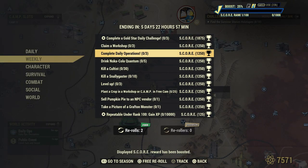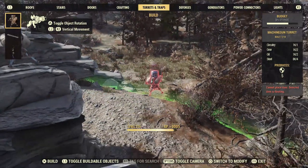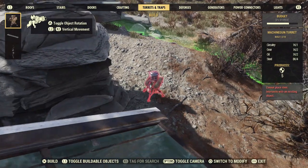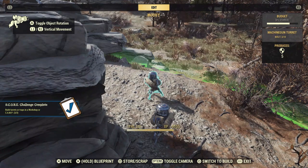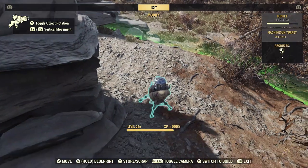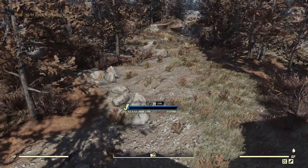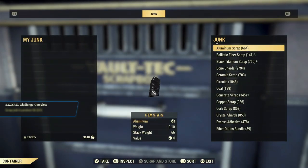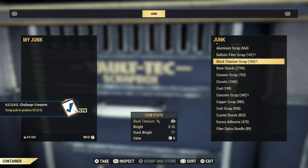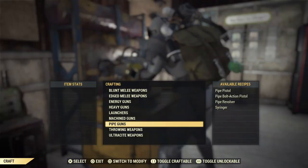I can't believe Bethesda made this the most expensive consumable in the Atomic Shop, but that's a whole other rant I'm not getting into. If you have your heart set on buying them, your best deal is to buy the 7 for 500 Atoms. If you look at the scoreboard, you only get 2 if you're not Fallout 1st. I was just looking for people that are not Fallout 1st.